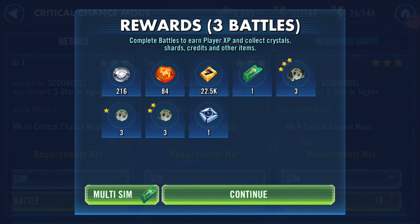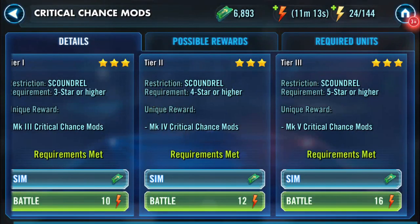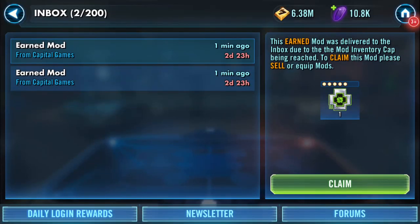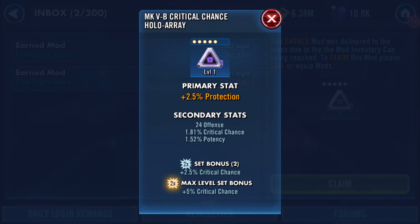I got something, I just don't know what. And I didn't get anything that time around. Let's go have a look in my inbox - defense and potency. That looks pretty good. I can put protection on Data Bus, I can put protection most places. Triangles - ideally you either want crit chance or crit damage, so that's not ideal, but that's not a bad mod.